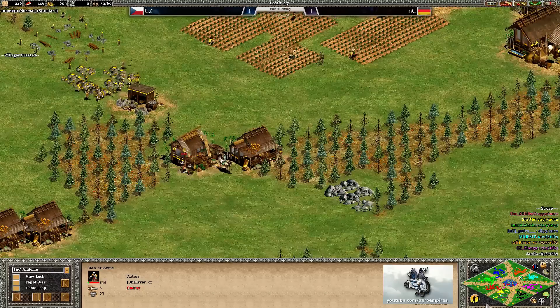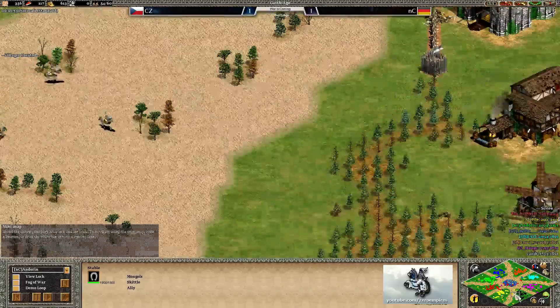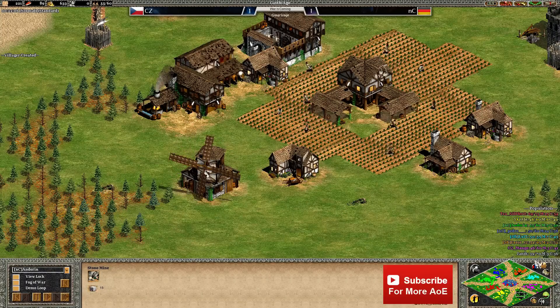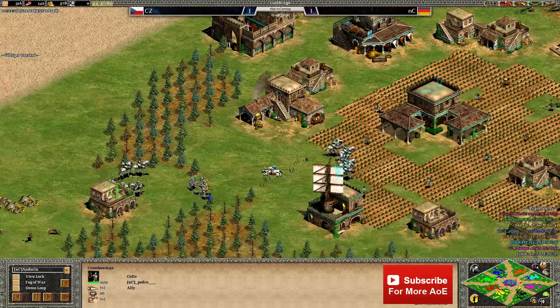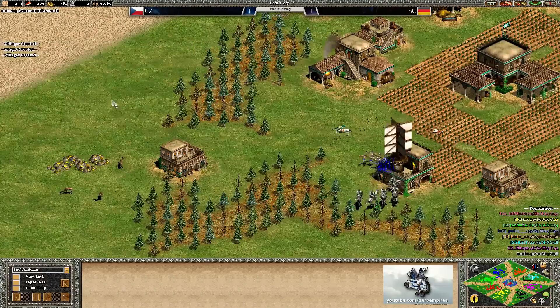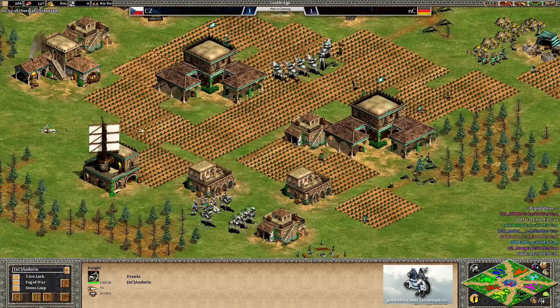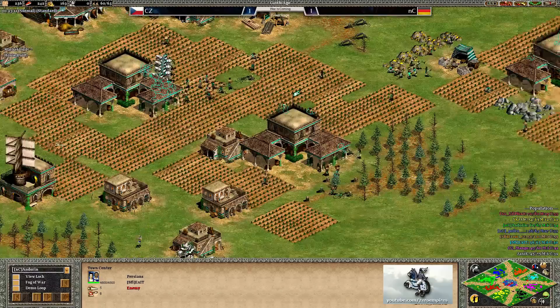Yannick finally got his castle up and is reaching castle age, but he's down to 39 population - about seven behind the next person. As the Spanish player he wants to get Conquistadors out to help his teammates, since they're so strong in the early castle age. Meanwhile Exit's base has been breached - his walls have been breached and he's on the defensive, villagers gathering inside the town center as Pedro and Andoran come forwards to pick off villagers.